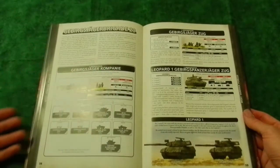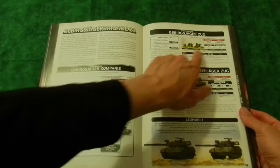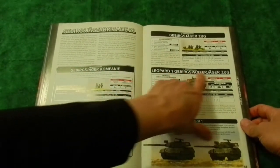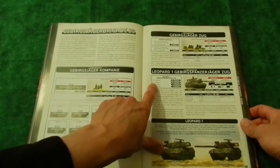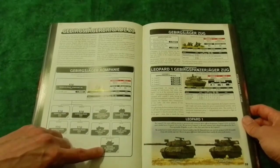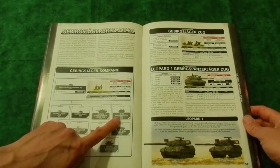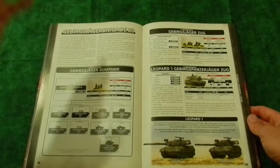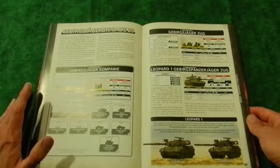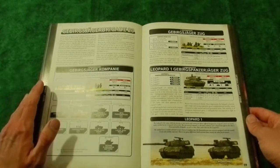Turning the page, we get the Gebirgsjäger, which is actually closer to what you'd expect the Fallschirmjäger to be like. They've got the same stats but bigger platoons. The Gebirgsjäger is starting to shine - they have their own Leopard 1 platoon with 5 in it instead of 4 max. Then you have the option of bringing Gebirgsjäger, two spots of Luchs Recon, and the M113 mortar section. This actually feels more like a Fallschirmjäger company than the Fallschirmjäger do, but if you want to drop out of the sky with helicopters, you can do that with the Fallschirmjäger.